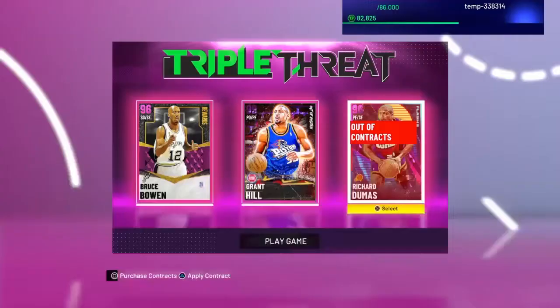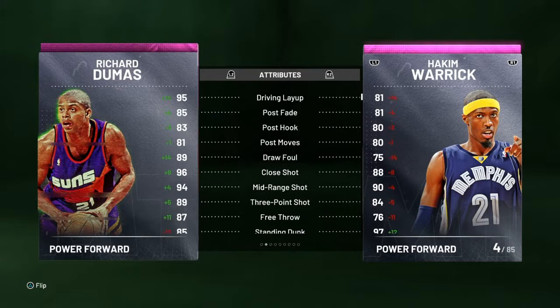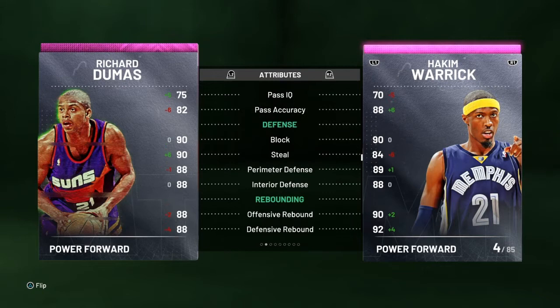So let's compare him — let's chuck in another power forward, Richard Dumas. Richard Dumas would be a great comparison. As we can see right off the bat, Hakeem's 6'9", he's got 2 inches on him and 19 pounds. He's 27 years younger, so that does help. As you can see here, Richard is better at everything on offense except standing dunk, in terms of scoring. Defense, they're very similar. Hakeem's better at rebounding, vertical, strength, and stamina.